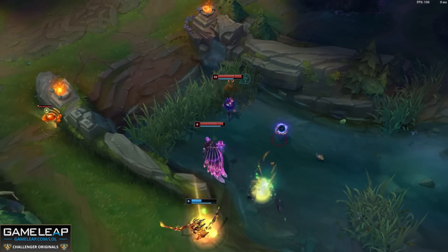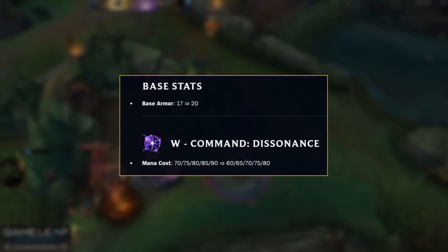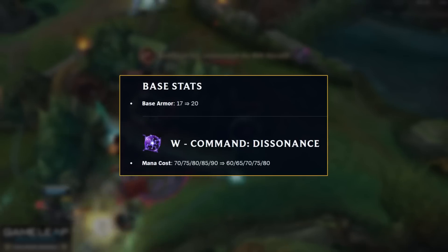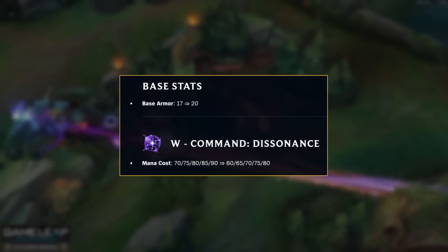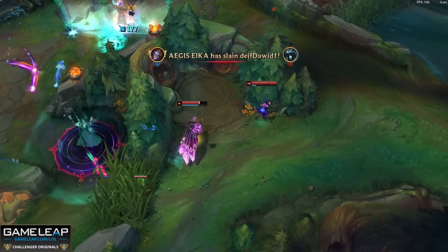At the moment, Summoner's Rift is not exactly clockwork for Orianna. The mid lane is a struggle, and that's even after the recent buffs. So in 13.4, your base armor is increasing, which is huge. This isn't just good against attack damage mid laners but also mages who will auto attack you — exactly the same as the Ahri buff. The mana cost on your W is also going down by 10, which really helps out the laning phase because you can actually use your Dissonance more than a couple of times without being OOM.